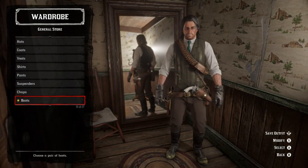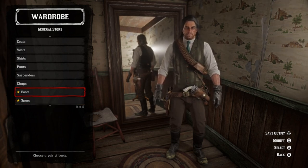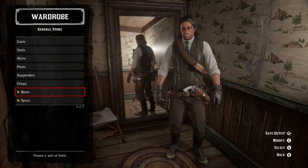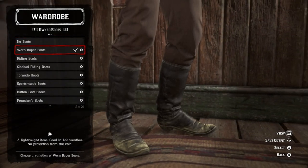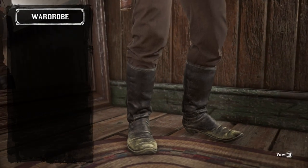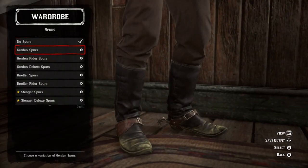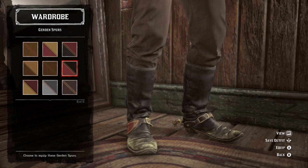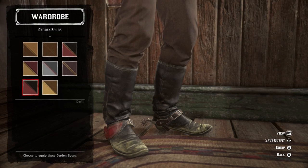Suspenders — we're not going to see them so it doesn't matter. No chaps. Now here's the fun part: boots and spurs are completely dealer's choice. The cover art doesn't extend down that far, so I'm lucky I even caught the pants. My suggestion, just for how the rest of the outfit meshes, is the Worn Roper boots in black, and spurs. Go with the Gilded Spurs — I love these things and they come in some nice shades.